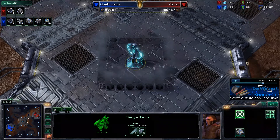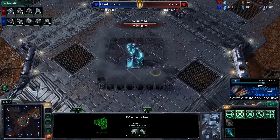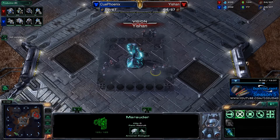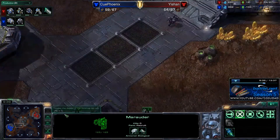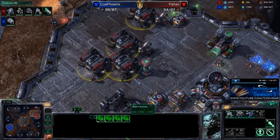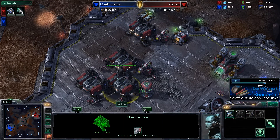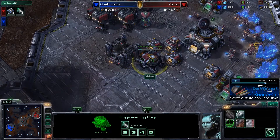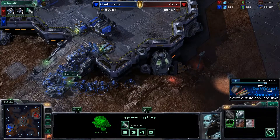Here he is balling up these units back here at the Xel'Naga Tower, which is a really good idea. He's got a lot of vision of what's going on on the map. He's bringing his units up into the middle. There's a pretty good chance that when I come to attack, I'll just be coming straight across the middle, which is what I did. He's up to four barracks with a tech lab. So he is building a bunch of marauders, and this one's got a reactor — so he should be pumping out three marines and two marauders at a pretty decent clip. Now finally building a factory and researching a weapons upgrade.